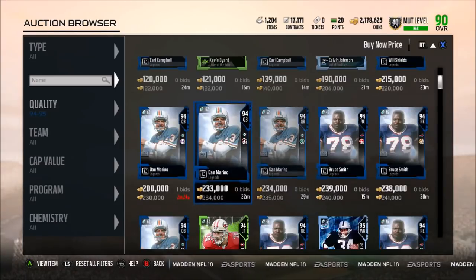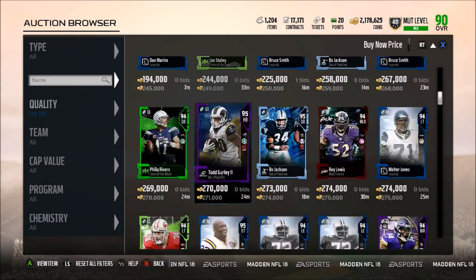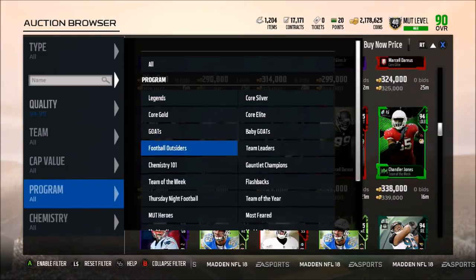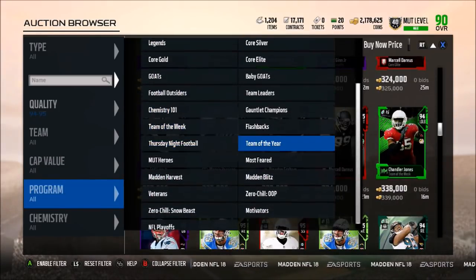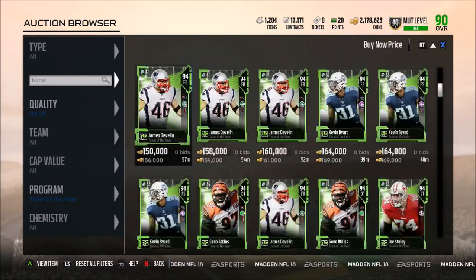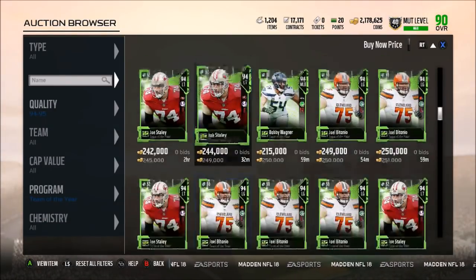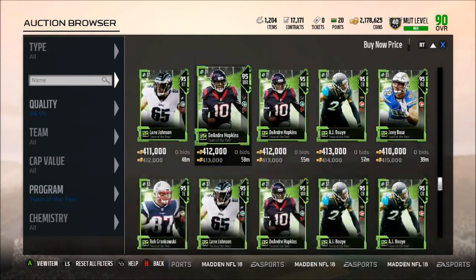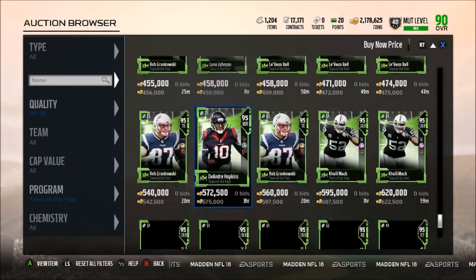We can take a look and see if anyone has dipped a little bit in price. Calvin Johnson is at 200k. Dan Marino may fall now because of the new Phillip Rivers — I could definitely see that happening. And the Team of the Year offense should be taking a little bit of a hit, because we did just get those new solo challenges — people are going to be pulling offensive cards and doing the offensive set. So if you guys want to pick up any offensive or defensive Team of the Year players, now is definitely the time to do it.